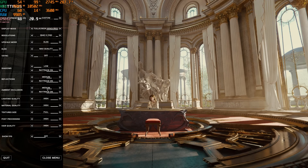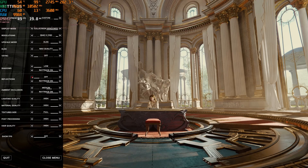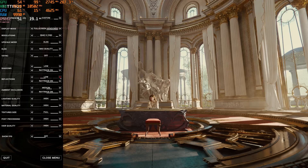Looking at ambient occlusion: on high, performance is at 47-48 FPS. Going down to medium, performance still seems to be around 48. Going down to low, still around 48. Going to off, we go up to 51, but there doesn't seem to be a big performance change. Turning ray tracing off on ambient occlusion doesn't seem any different than just disabling it in the off toggle - they appear to be the same setting.